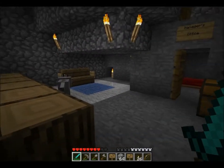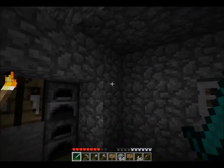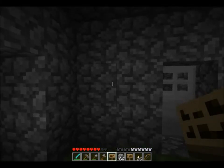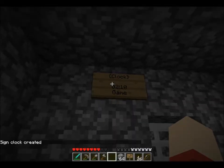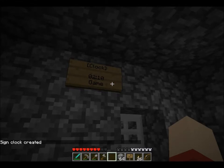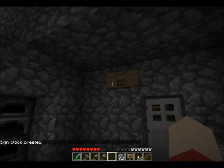Okay, Rick, I want to show you a little thing that we've developed — it's a clock sign. Just put it up here. Put in 'clock game' on the last line, otherwise it'll just give you what time it is in our zone. Right-click it, and it gives you — now it's 2:10 in the morning in the gameplay.